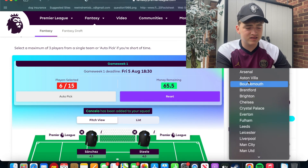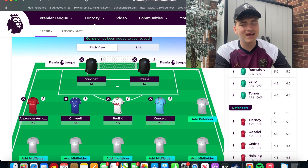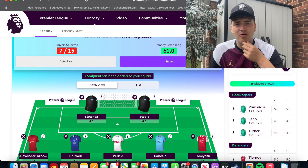The last defender I've gone with is Takehiro Tomiyasu. I'm not fully convinced by him, but it looks like he has secured the right-back slot for next season. He was a bit of a liability towards the end of the season — he was really poor in the Newcastle game. A lot of people have been going Ben White, but I don't really see the point of picking a center-back in FPL since they don't get as many attacking returns. Tomiyasu might get you one or two assists or goals, and with Zinchenko coming in as a left-back, I think Tomiyasu's spot is secured.